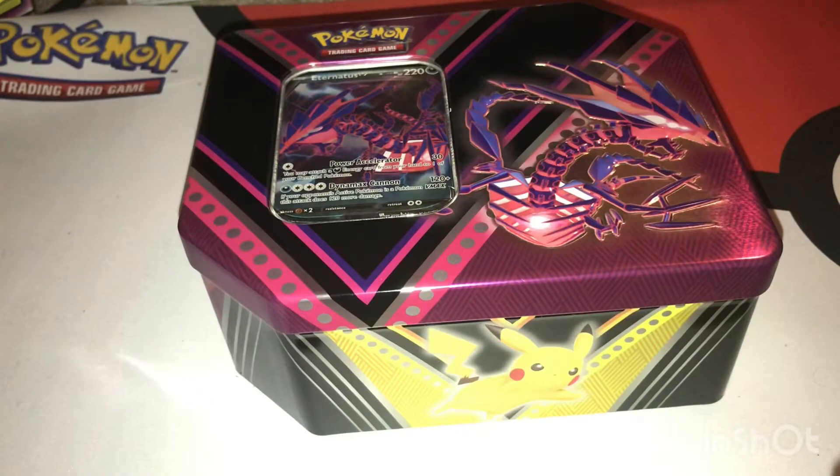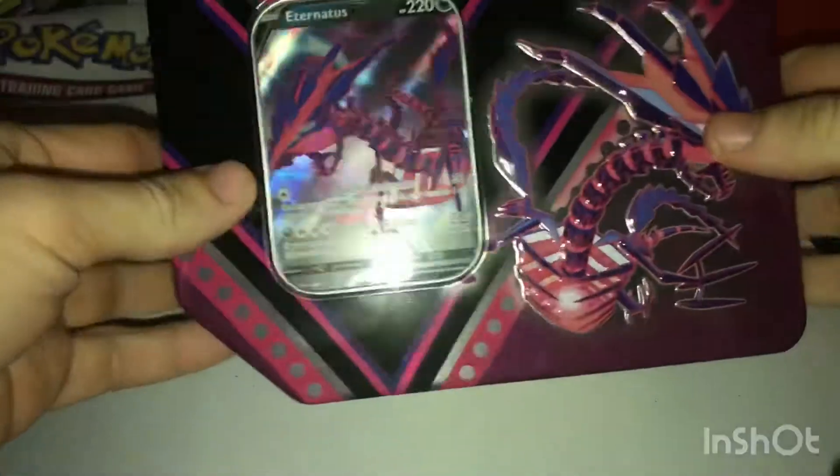How's it going everybody? Today we have the Eternus V-10. Get a very nice look at it. It's got Pikachu, Eternus, Eevee — all three.